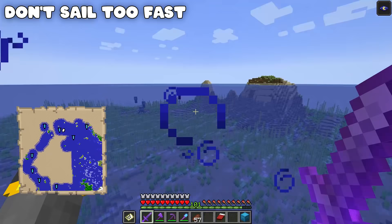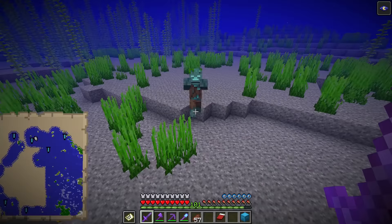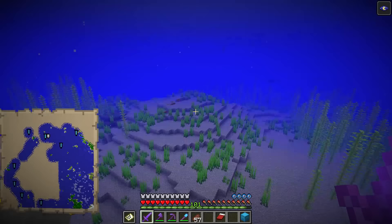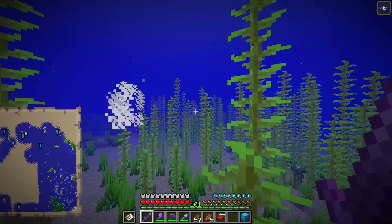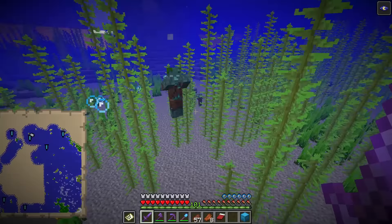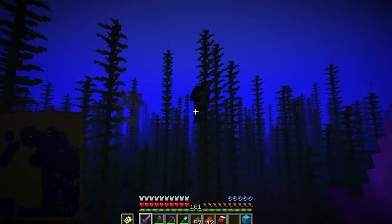While sailing it's a good idea to stop every once in a while, stand on top of the boat and look around — it's easy to miss drowned if you keep sailing and never stop. Tridents are really cool — melee and ranged. I was excited when they were added in 1.13 but never realized how rare they'd be. To repair a trident you either need another whole trident or Mending; you can't repair it with anything else like prismarine shards, which would kind of make sense. A drowned in the kelp — night vision fading — please drop the trident. It did not drop the trident.